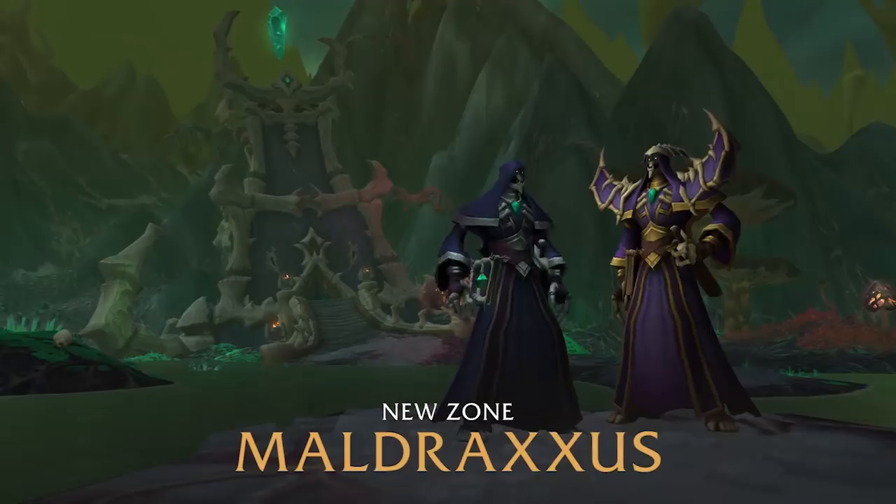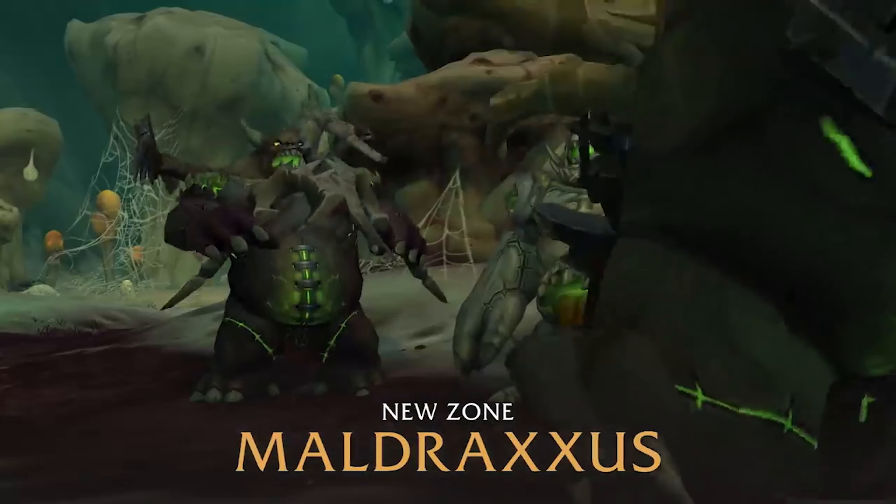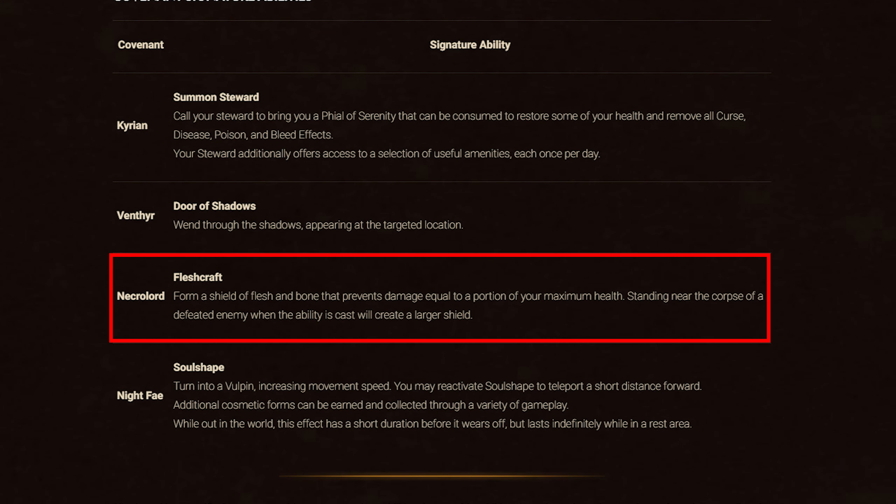Necrolords — comprised of Liches, Warlords, and Spies, the Necrolord Covenant calls Maldraxxus home and makes up the army that defends the Shadowlands. Allying with the Necrolords, you will gain the ability Fleshcraft, which forms a shield of flesh and bone that prevents damage equal to a portion of your maximum health. Standing near the corpse of a defeated enemy when the ability is cast will create a larger shield.